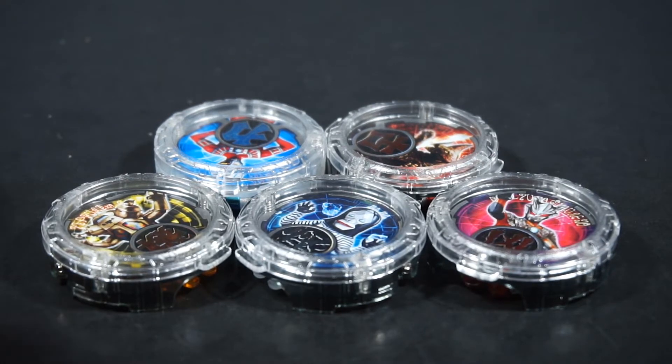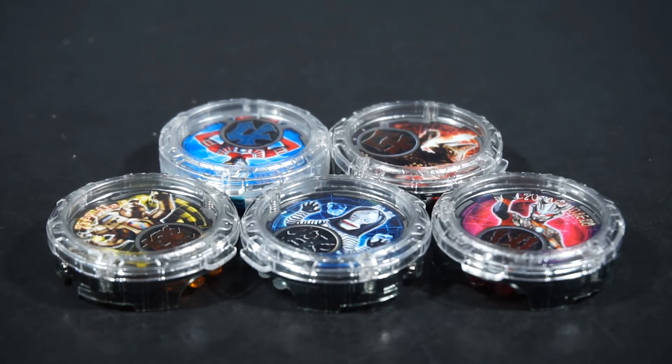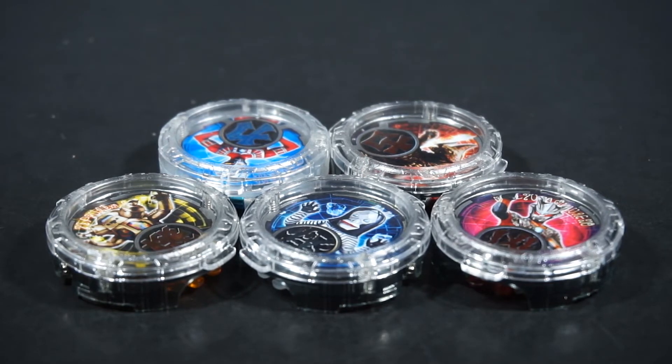Set 3 is just really the weakest, because it only came with one new kaiju, and then like two new forms of Zero and Gaia. But they still technically activate the same sounds, and then King was included — but he doesn't do anything because he's not programmed in it. Basically the whole outcome of the Shokugan line is: if you actually want more kaijus, go for it. If you want more Ultras, go for the Gashapon line.